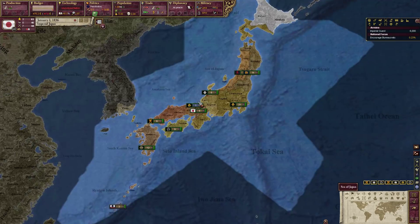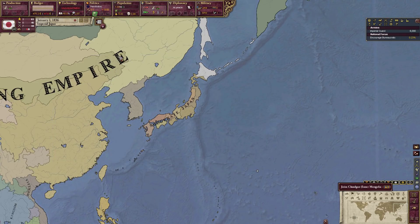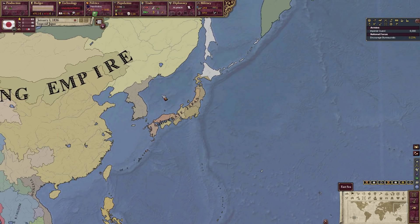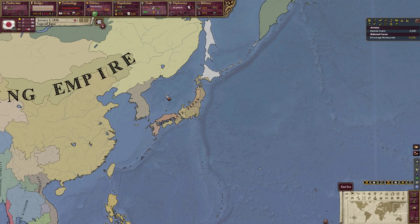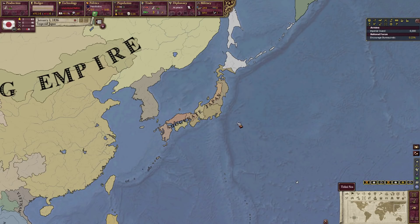A little bit of background on Japan: we're in the year 1836, and we are in what is called Sakoku, which is basically Japanese for isolation. The Sengoku Jidai — the Warring States Period of Japan — took place from about 1545 to about 1600. At the end of the Sengoku Jidai, there would be a new shogunate called the Tokugawa Shogunate, which would reign for the next 250 to 270 years — from about 1600 all the way up until about 1868, which was the Meiji Restoration.